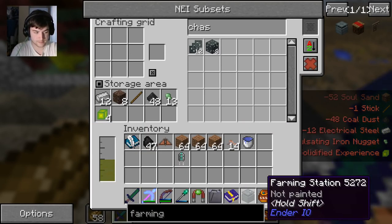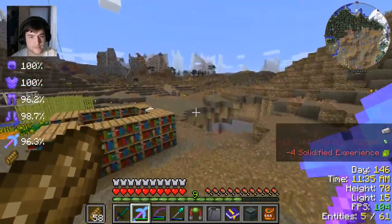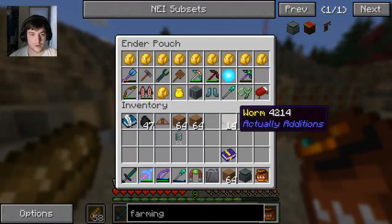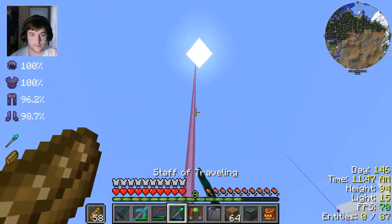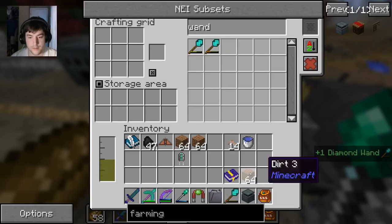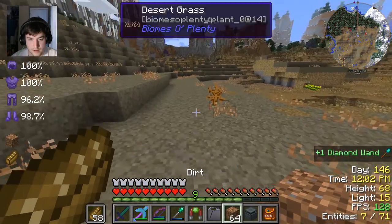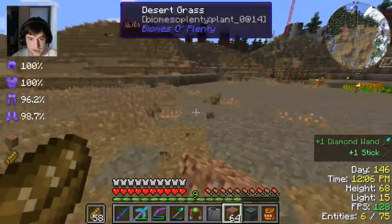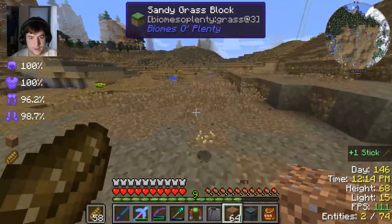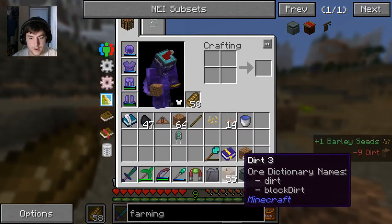I don't know what the radius is - we're going to have to find out. So where are we making this? This is just about the flattest area I could find. A builder's wand would be pretty nice right about now. I need a wand - a diamond wand. The unbreakable ones are expensive, we're not going to do that. So we'll start out with a 9x9 because that's what we had before, and I believe the farming station goes in the center.